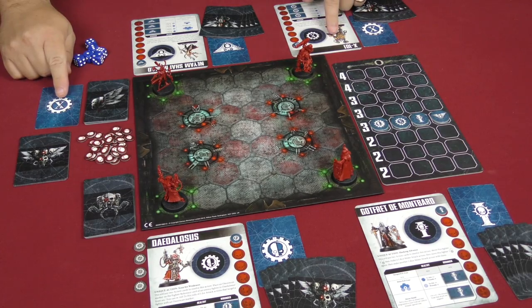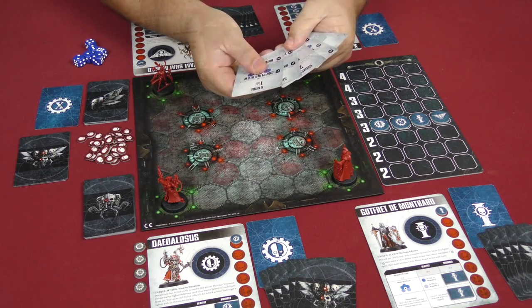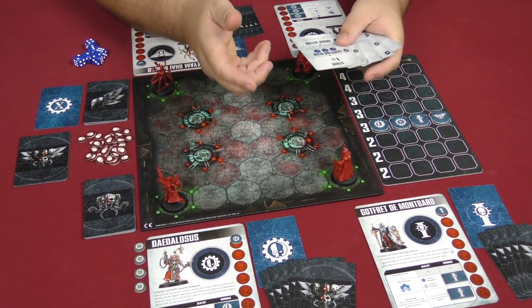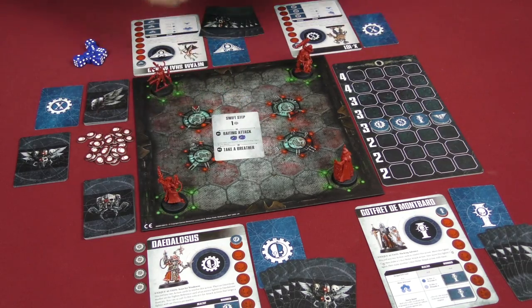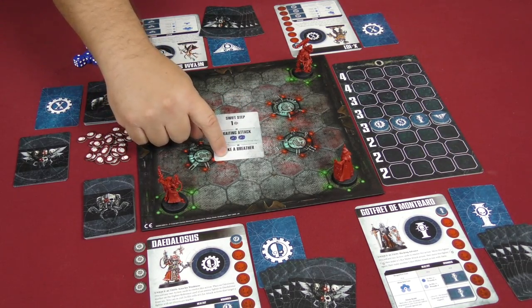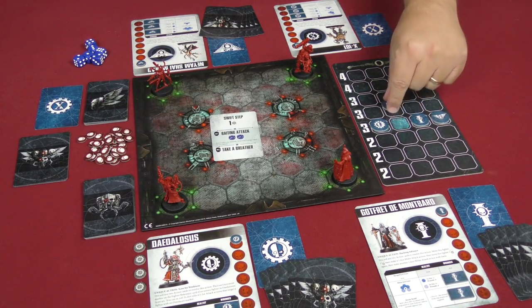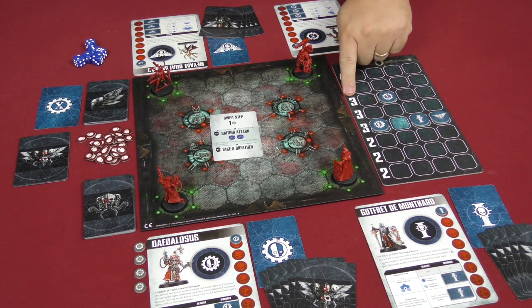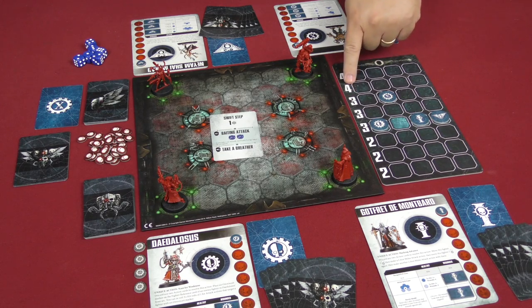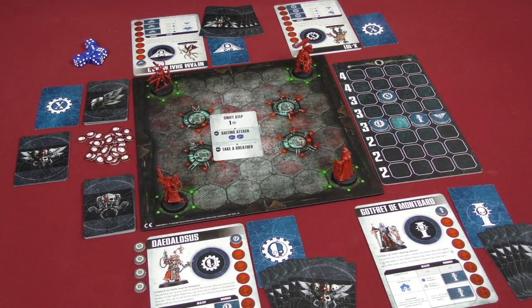The first action belongs to X101. He looks through his hand and elects to play a card and take a breather. This simply moves his energy marker up two spaces. He's still only putting in three initiative cards, but gaining more energy lets him add another initiative card later, and it lets him see what everybody else is going to do before making further actions.